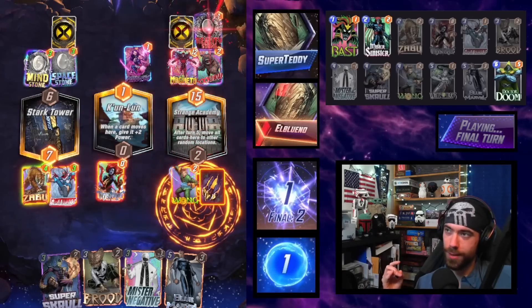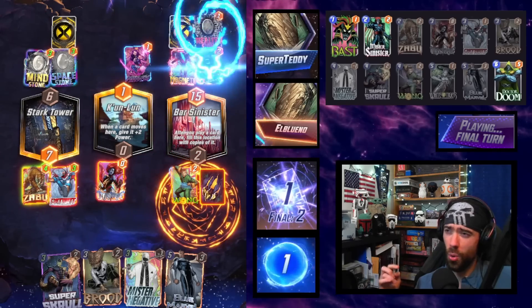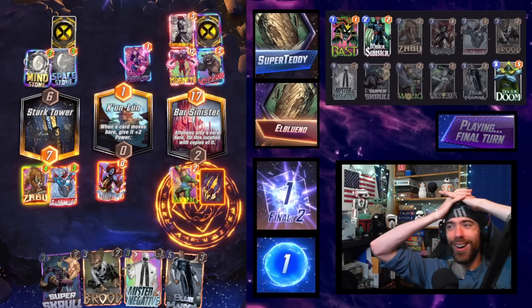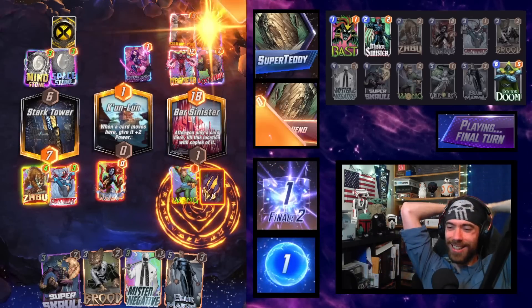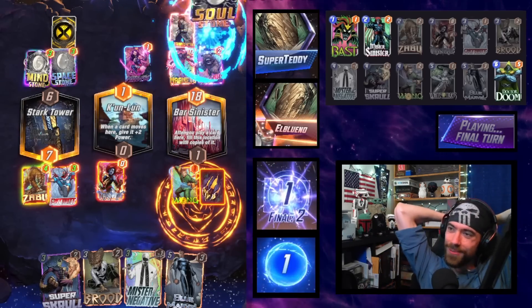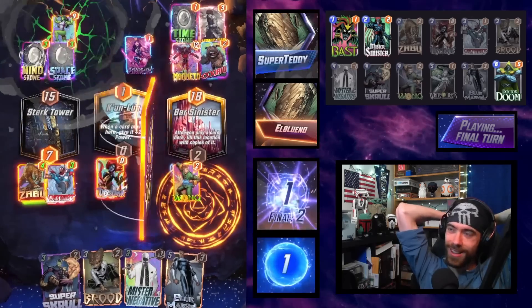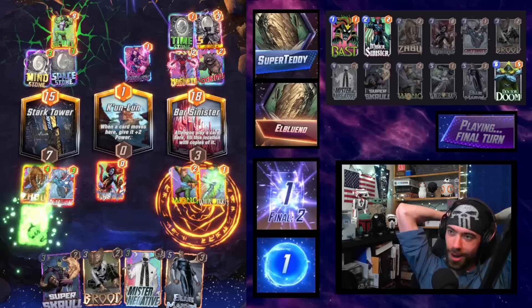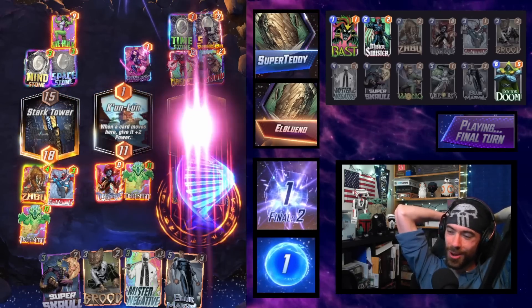Reality Stone is going to say no - you get two less activations. Then it's going to cycle around. Bar Sinister - oh! Bar Sinister betrays them. We're going to have an entire board of Tiger Spirits. She-Hulk is cute, but what about 11-strength Tiger Spirits? Have you considered those?